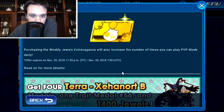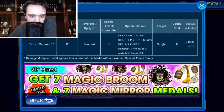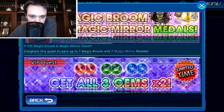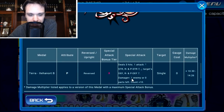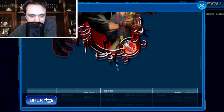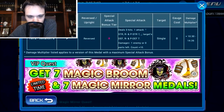Next up are the things that came out today. Starting off with VIP just like usual, we'll be getting the golden ticket, and just like last week we're getting a return of the Terra Xenor B medals with 1400 extra jewels as well — it's a pretty good medal, I highly recommend getting a copy if possible. Of course just like usual, the magic brooms and magic mirrors and the gems are still not great and need to be improved. I keep iterating that but I'd highly appreciate an increase in the gems at the very least, because gems are by far the most invaluable part of the VIP deal right now.